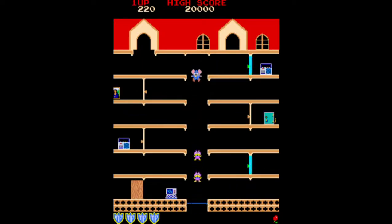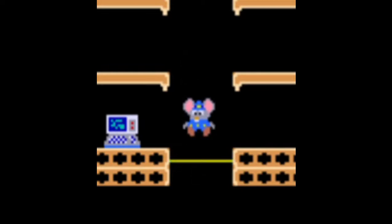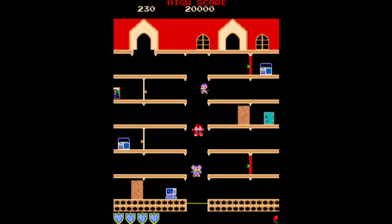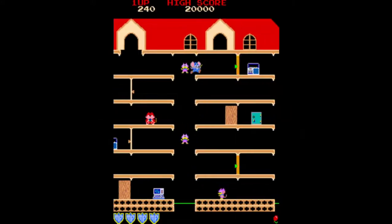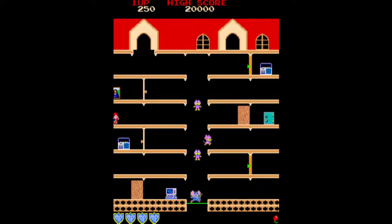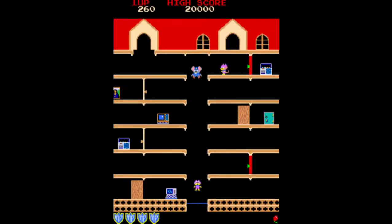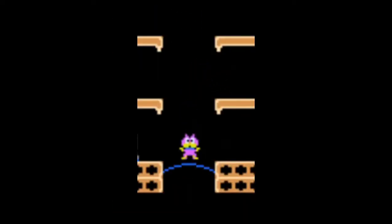Each bounce on the trampoline will change its color, warning you of the number of bounces taken. Before you jump, trampolines will be green. Jumping once will turn it blue, a second time will turn it yellow, and a third time will turn it red. If you jump on a red trampoline it will break, causing you to fall through. Jumping onto any floor will return the trampoline to green. If an enemy jumps on a trampoline it will not change color.